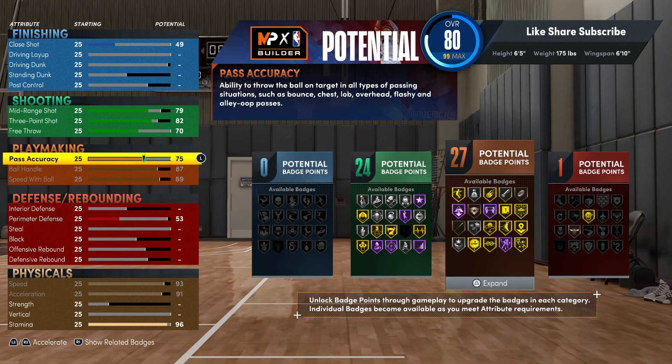You want to go 73 on pass accuracy. That's gonna give you 27 playmaking badges and that's really all you need. You could go for more playmaking badges depending on everything you're trying to throw on - even if you got 40 playmaking badges there's always another badge to look at. But this is what we're gonna rock out with right here.